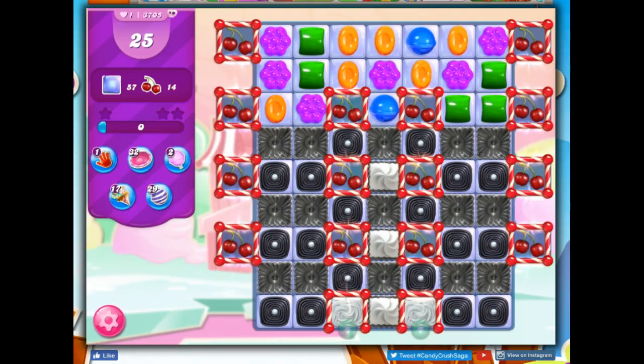Hi friends, this is Susie, your Candy Crush Guru, here to help you solve the puzzle of level 3705 as a special dedication to Malachi. Now this is a hard level — I can tell by the purple stripes and the skull here.